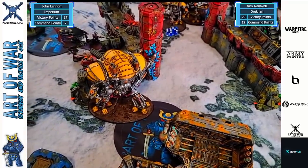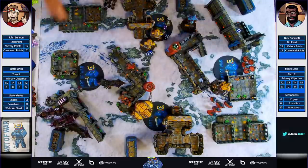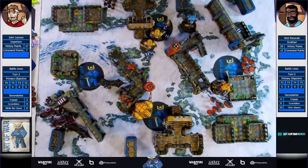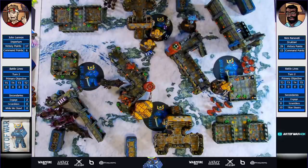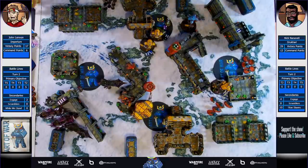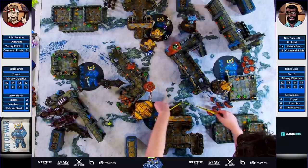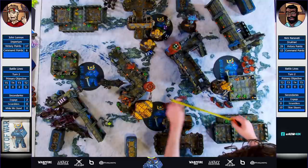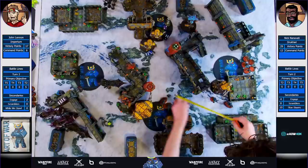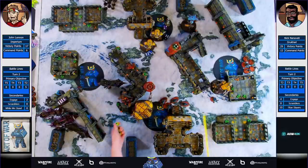I'll spend a command point, drop me down to six and we'll re-roll it. Into another one - classic right there. That's okay though. This Armager is going to be pretty content on the objective - he's a while-we-stand-we-fight point that I really want to preserve. We are going to bring up the Cerberus Raider squad and they'll just advance because they're Metallica. The Engine Seer will advance as well - he'll roll a one as well. Goodness gracious. The Raiders aren't doing anything but they're consistently pumping the damage.